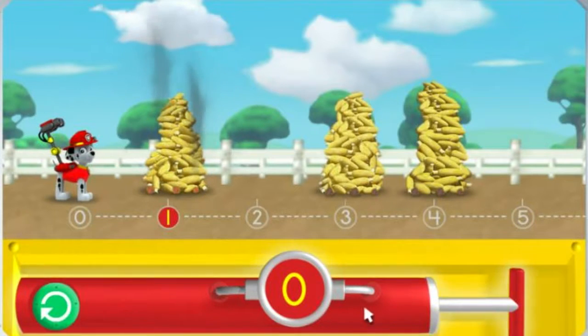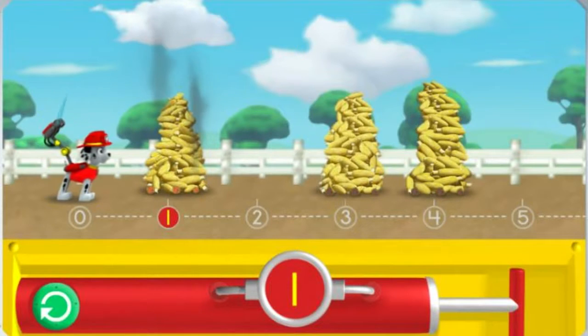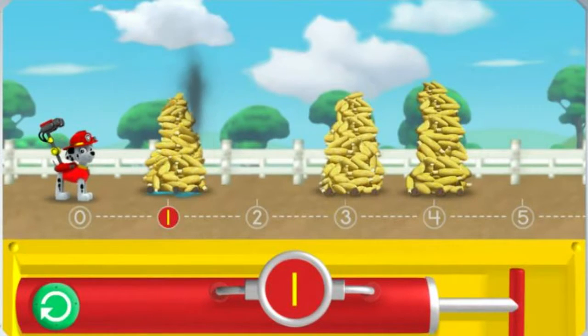Try clicking on the pump one time to give Marshall's water cannons one pump. Awesome! Click on Marshall to spray the water and cool the corn over the number one. Click this button to go back to zero and try again.